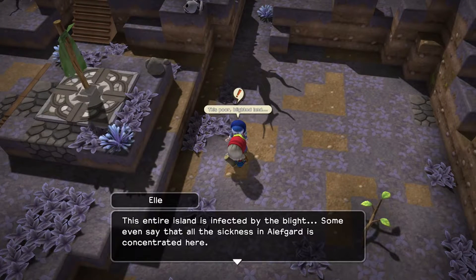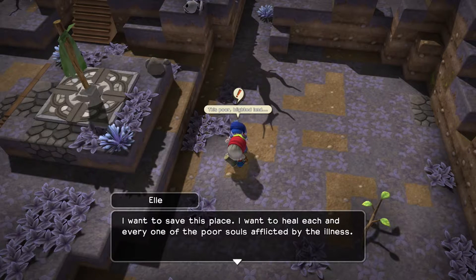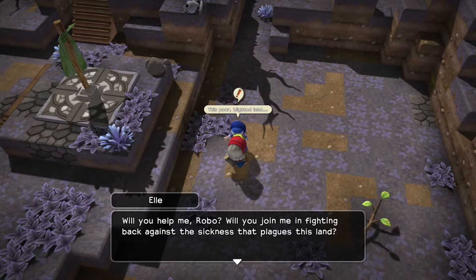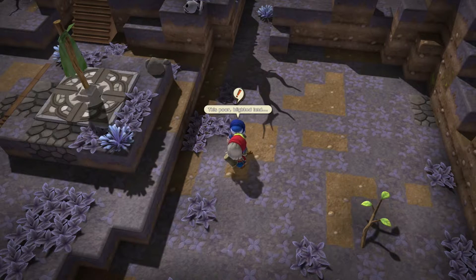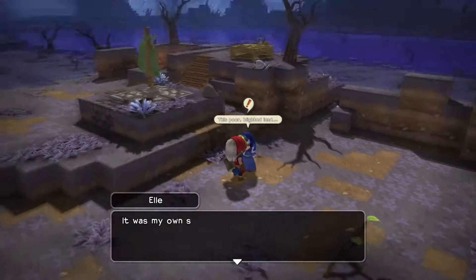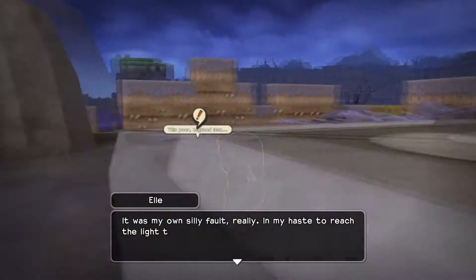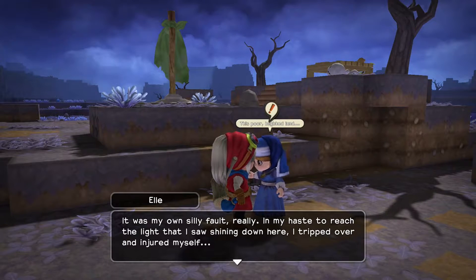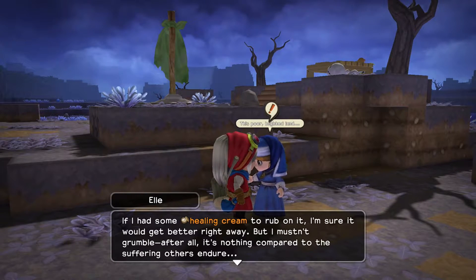This entire island is infected by the blight. Some even say that all the sickness in Elfgard is concentrated here. I want to save this place. I want to heal each and every one of the poor souls afflicted by the illness. Will you help me, Robo? Will you join me in fighting back against the sickness that plagues this land? You want to know what happened to my leg? It was my own silly fault really — in my haste to reach the light that I saw shining down here, I tripped and injured myself. If I had some healing cream to rub on it, I'm sure it would get better right away. But I mustn't grumble — it's nothing compared to the suffering others endure.